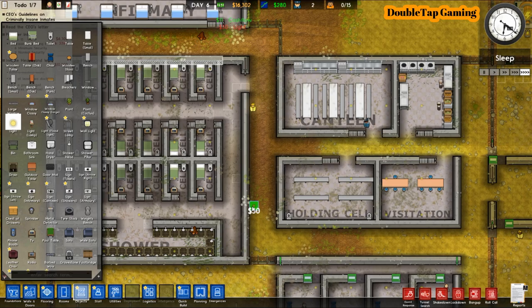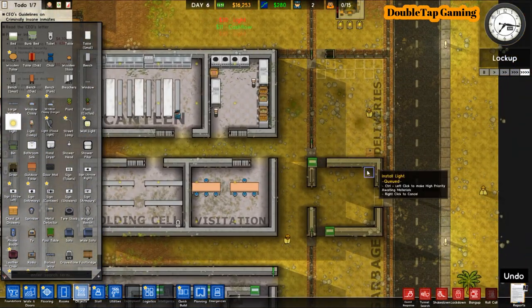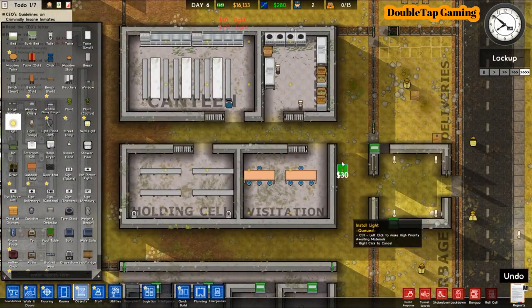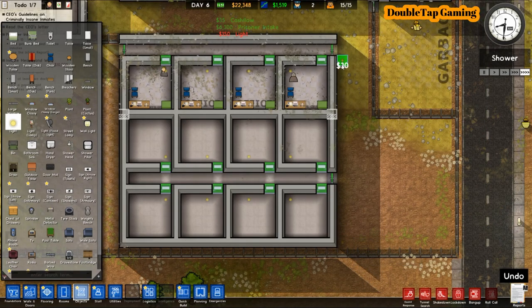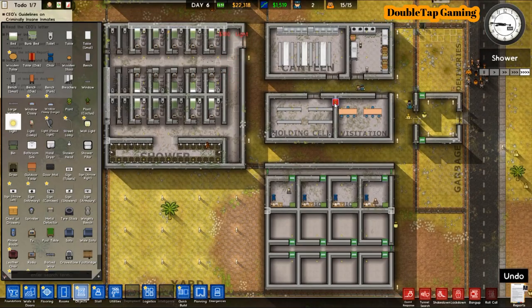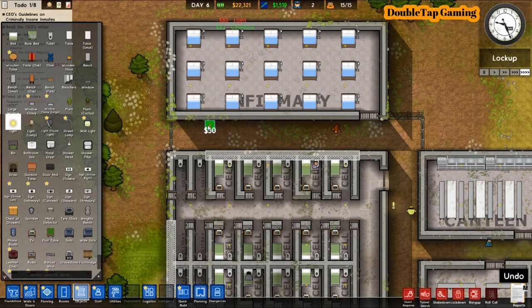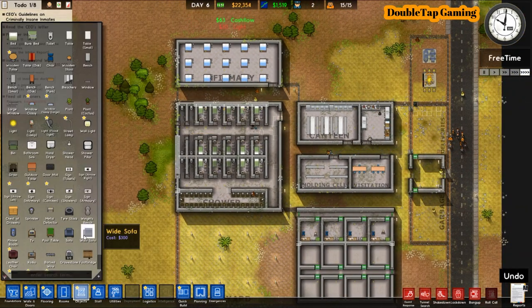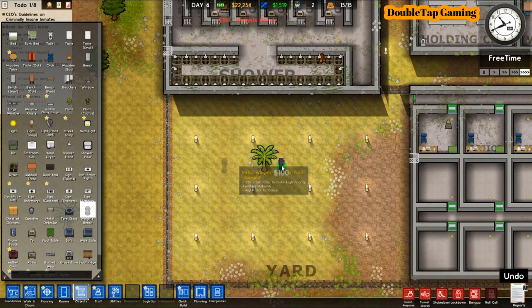Picking up right where we left off, we're hopping back into the prison and we have about an hour in-game time until the prisoners arrive. I'm just doing a few final steps to finish up the prison and making sure our lighting is good for when nighttime hits. As the prisoners arrive, all our doors immediately lock shut. They have the prisoners standing on the street waiting for the guards to individually bring them to their cells.